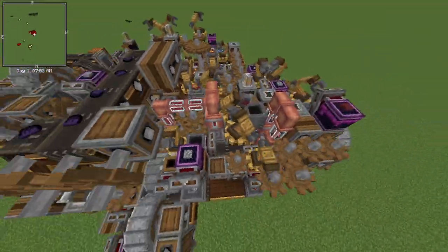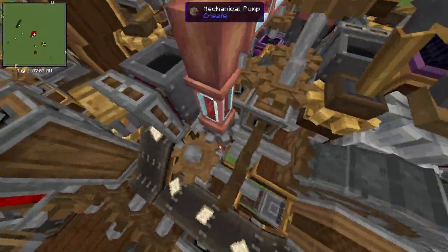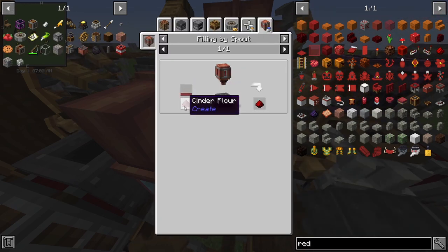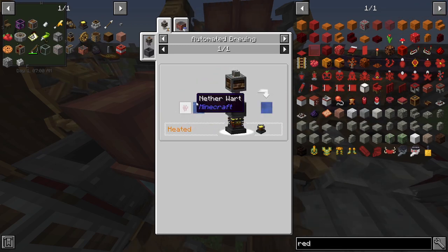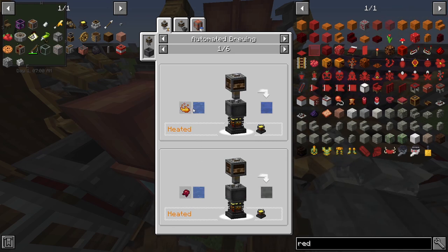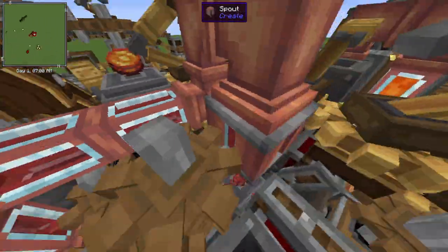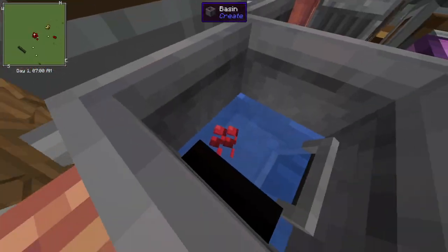Next I'll go over how you make polished rose quartz. First you need redstone — to make redstone you need strength potions and cinder flower. Again, cinder flower comes from crushing netherrack. A potion of strength is brewed by making an awkward potion from nether wart and water, then brewing it up into a strength potion. You can then apply cinder flower with a spout to get redstone. Right here is nether wart combined with water.